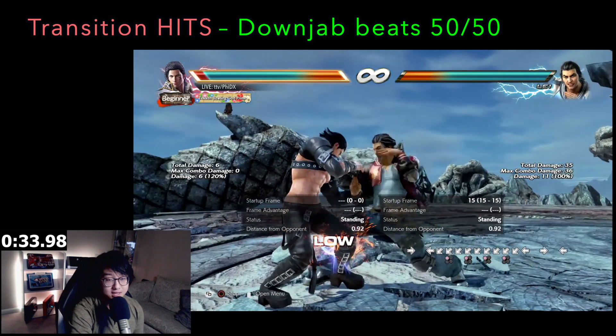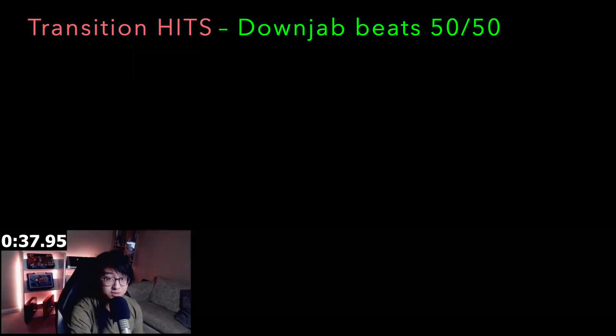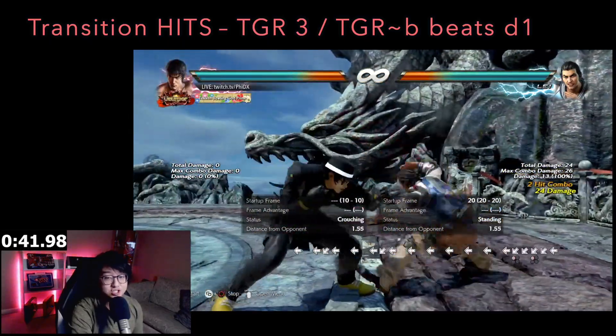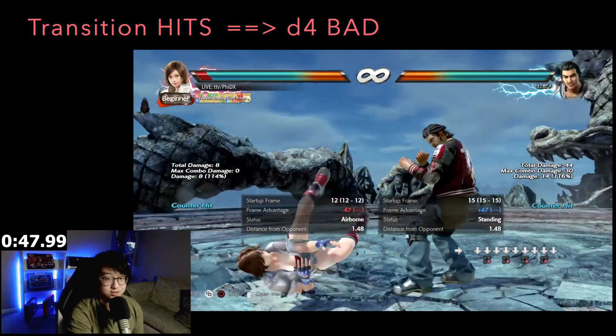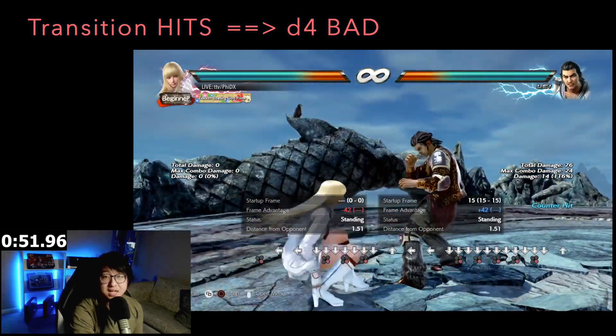If Lay's string hits you and he goes into Tiger Stance, down jab if you can. This beats both Tiger 2-2 or Tiger 4, which nullifies the launching 50-50. If Lay anticipates this, he uses Tiger 3 or Tiger Backdash to evade the down jab and counter. Generic down 4 is not as good of an option — it can trade with Tiger 4 and outright loses after Snake 4-1.